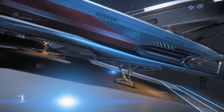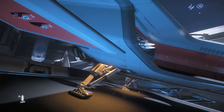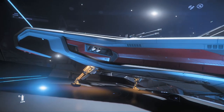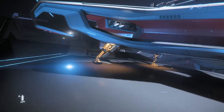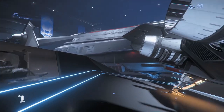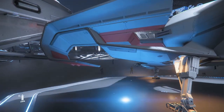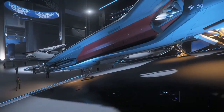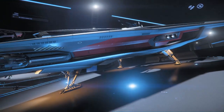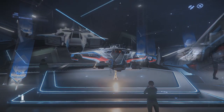This one is the Hurricane — other than sharing a name with the old World War 2 British plane, it looks to me like the illegitimate love child of Anvil and Origin, because the way the wings are designed at the end reminds me of the Origin 300i series. Apparently this is going to be a two-man fighter which boasts an impressive array of weaponry. You can see some missiles tucked in there, a turret on top, and a bunch more cannons at the front — so this is a heavy fighter design.